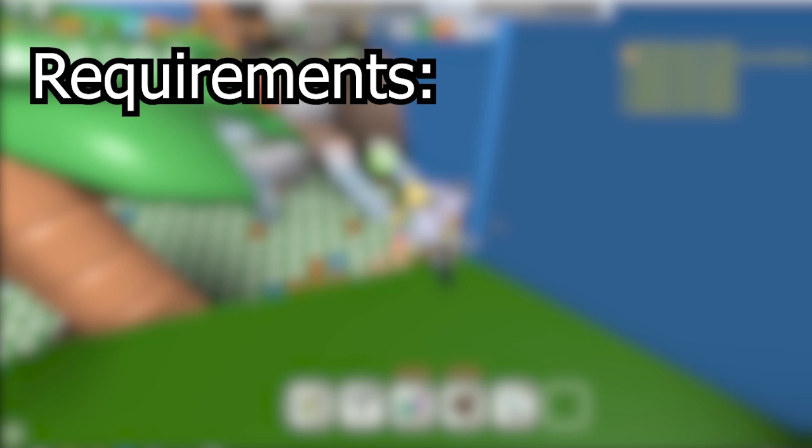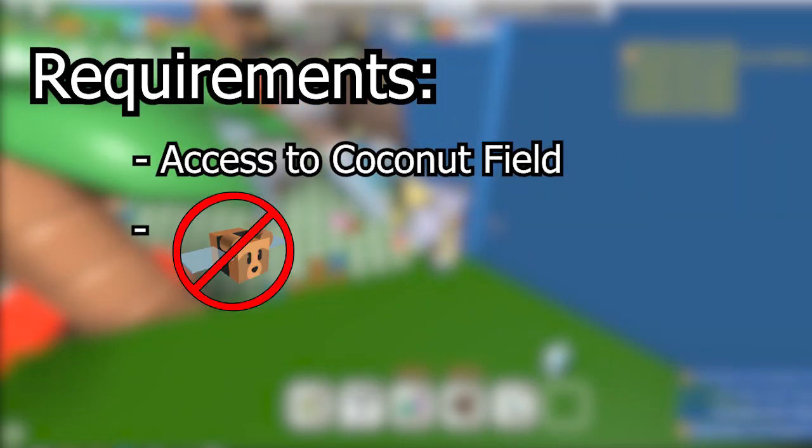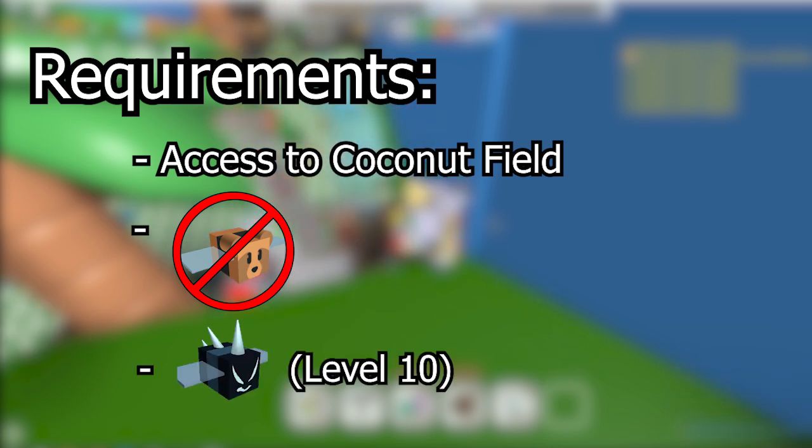Overall, everything you need for this trick is access to the coconut field, Bear Bee removed from your hive, and a Vicious Bee that's at least level 10 if possible — though you should be able to do it with a level 8 or 9 Vicious Bee too.